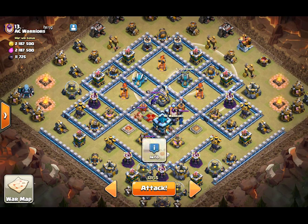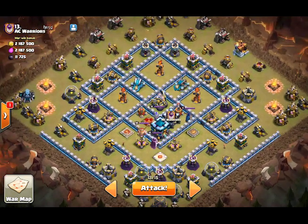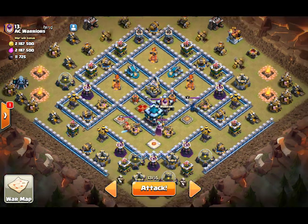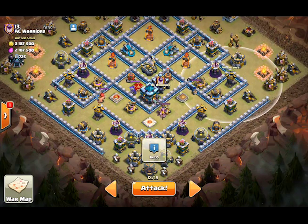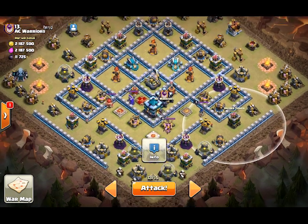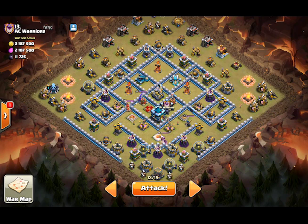The only problem is the Scattershot, which is a big deal, but it's only one defense and hopefully we can just overwhelm it. We also have defenses over here, so we're probably going to have to save some hogs on this side for those defenses as well. That is the basic plan — now let's check the army and try and go in.